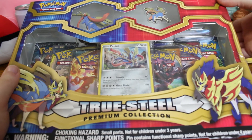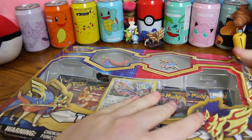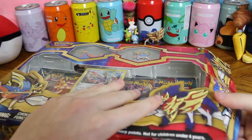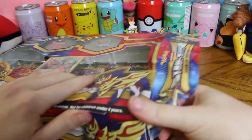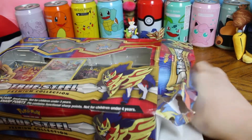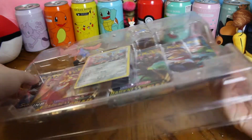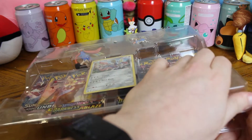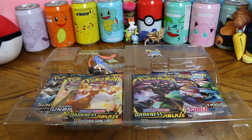We're back with the Zacian True Steel box. It is sealed just as tightly as the previous one. Oh my god, it won't open. Like the previous, it comes with a figure, a pin, promo card, six boosters. You know what we got — let's go into it.